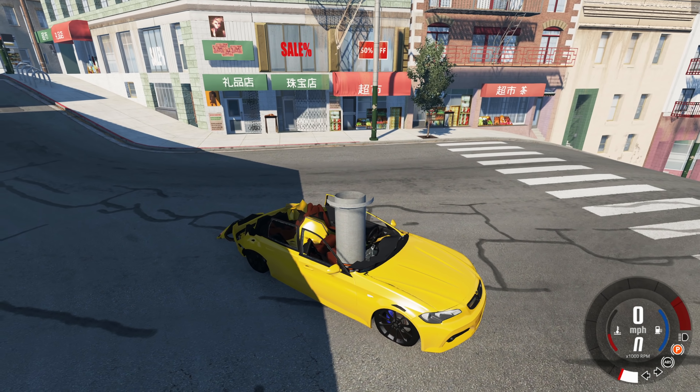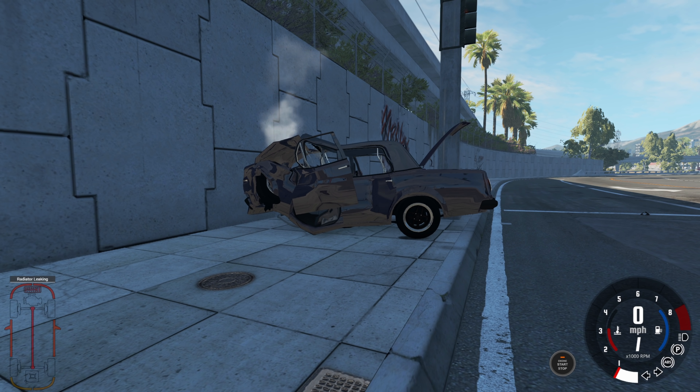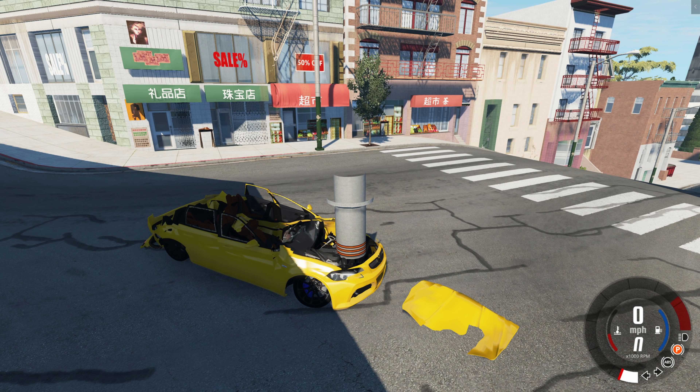Just for comparison, let's pull out another undamaged Miramar and do the exact same impact so we can see the difference. We need to go about 80 mph, same as the crushed one. The undamaged one really crumpled at the front — it's an old car — but the frame did not bend; it's still nice and straight. Now look at the crushed one: it's just bent because it's been weakened so much by the bollard crushing. That's cool.